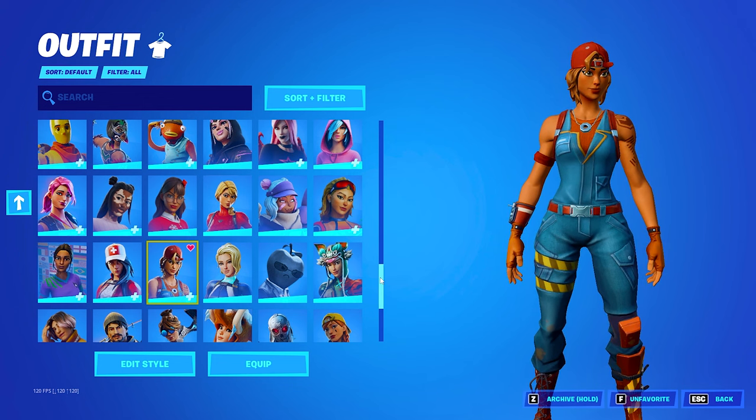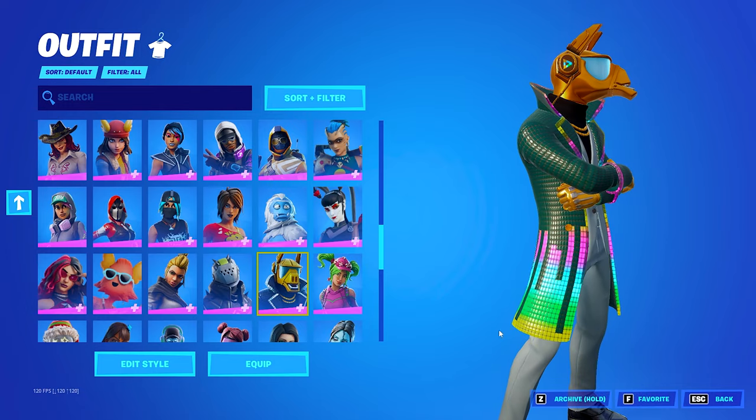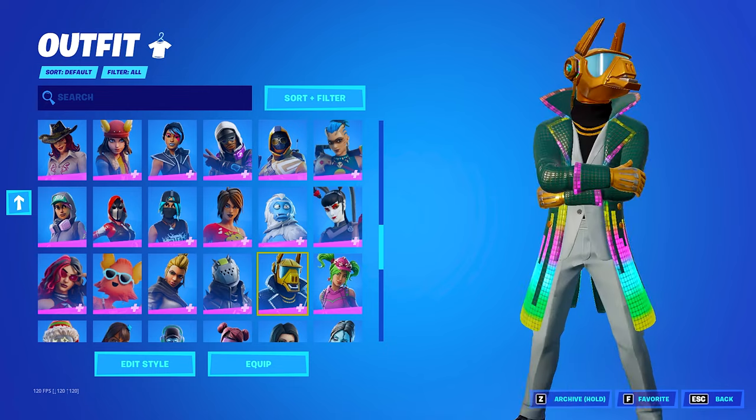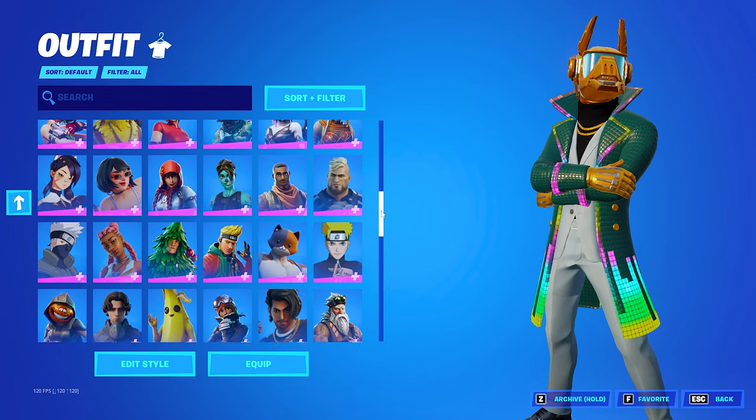On the other hand, take a look at this skin — it has LEDs, lots of animations, and colors throughout. That kind of skin gives you significantly more input delay, and that's exactly how you can tell the difference.